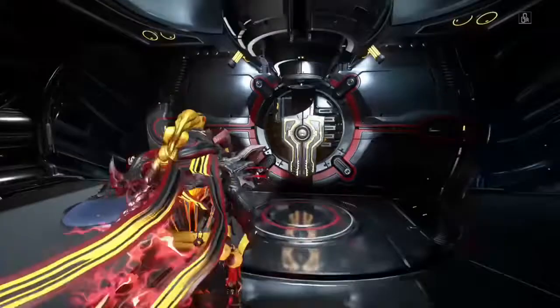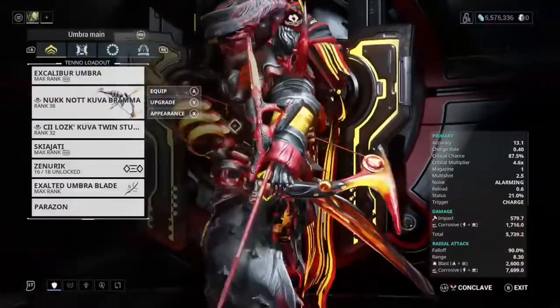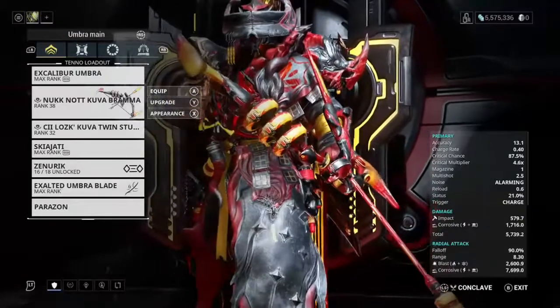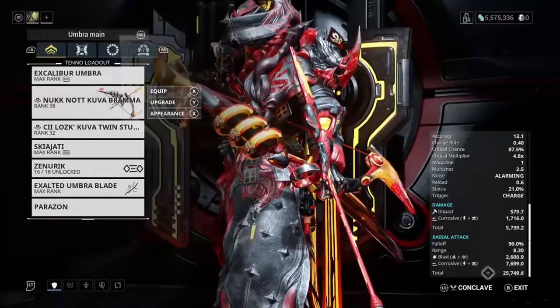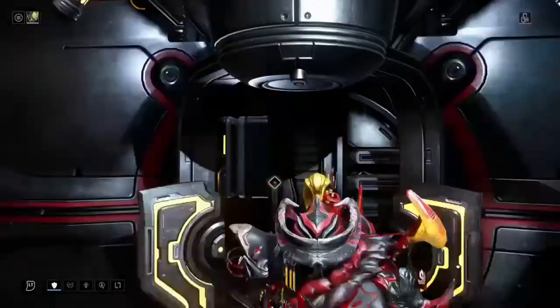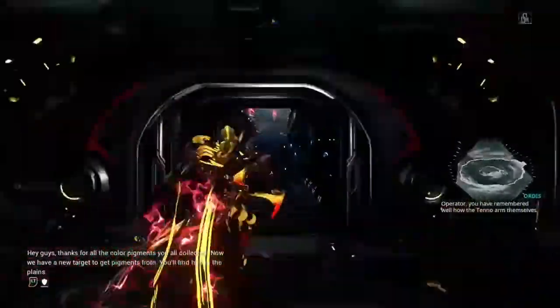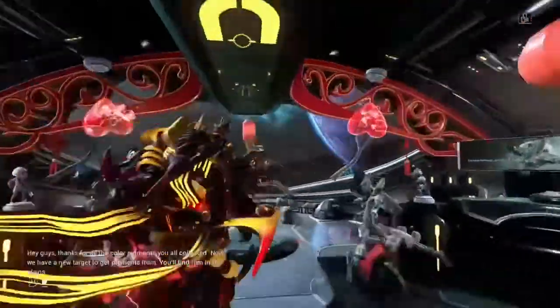Well, they drop cool weapons like this right here - the Kuva Brahma, one of my favorite weapons so far in the game. It is a masterpiece and I'm going to show you how to get it and how to get other cool weapons.